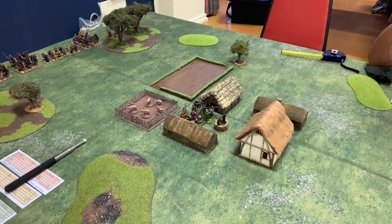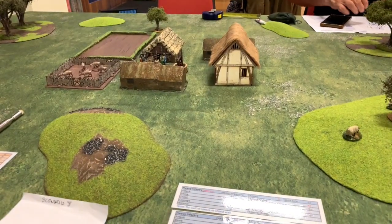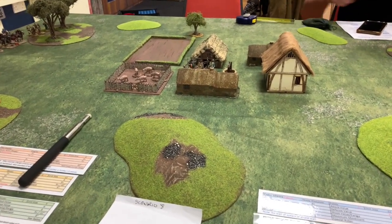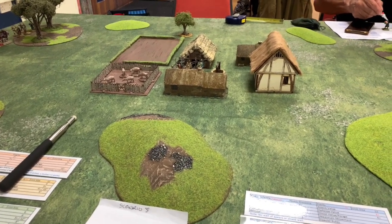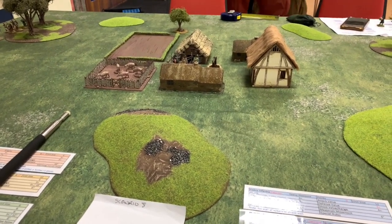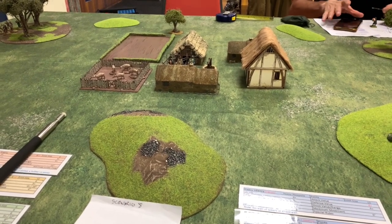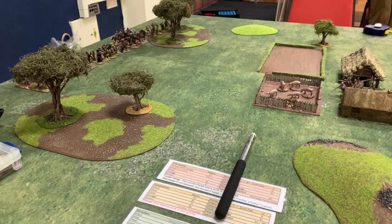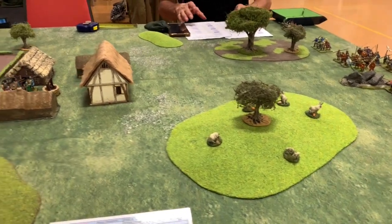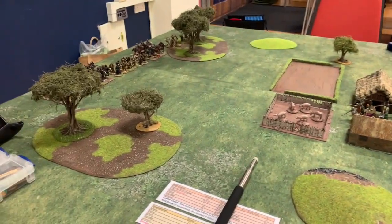We've got one re-roll per move if any units are within 12 inches of the leader. One additional house rule we're trying tonight: because we found that in a few games a unit can roll really badly — like I did last game, rolling two ones with a four-man cavalry unit and they ran off the field — we're going to allow a re-roll of one failed courage test, but only once per game.